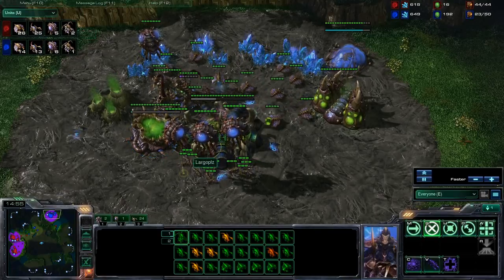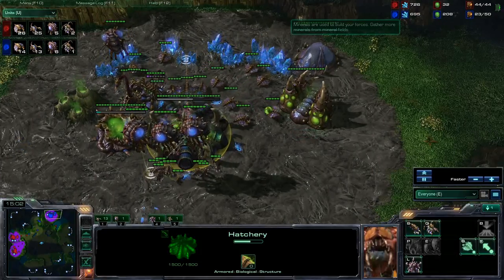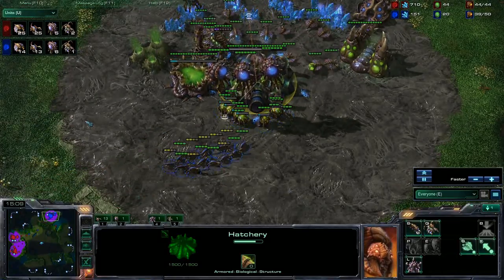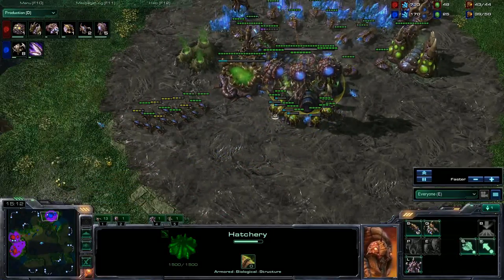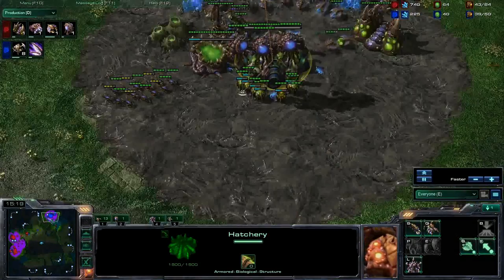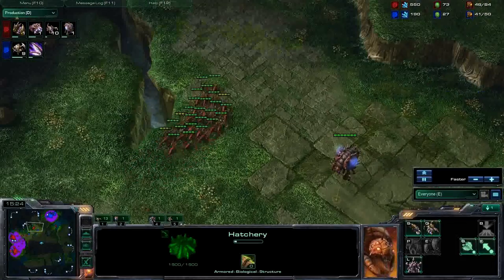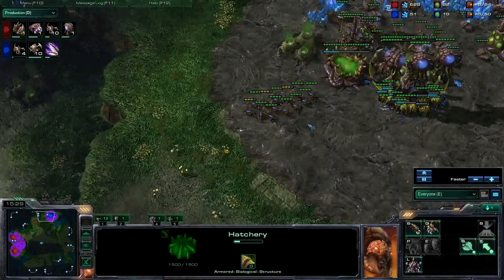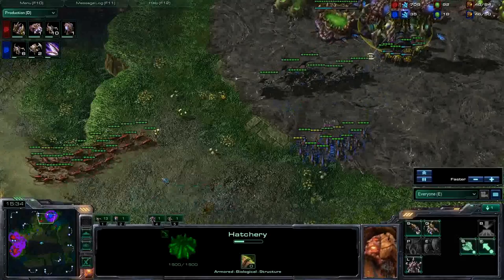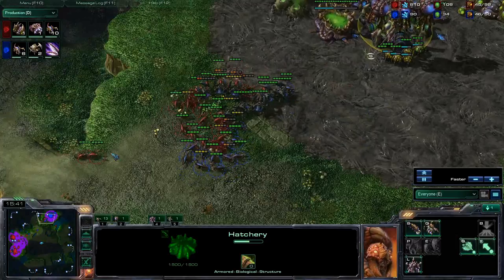But I do once again have quite a few larvae here — 11 larvae, a lot of gas, a lot of minerals, and a lot of supply to use. That is what I was saving up for. If we get the production here — 8 roaches are on the way, that is good news for me, because that means I can deal a lot of damage to him. But he is moving in here, he wants to deal some damage to me with all his zerglings. He does not really know what is going on right now. He is moving in at the same time as my roaches pop, and I am able to get into this fight with such an advantage.